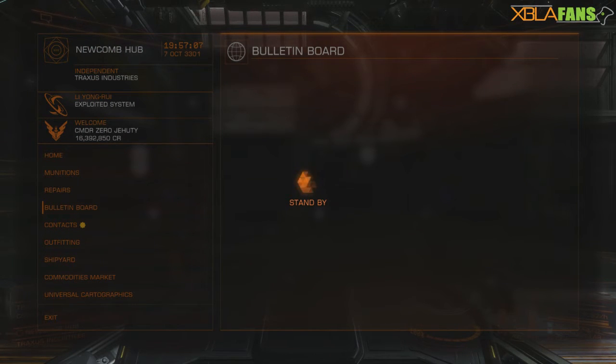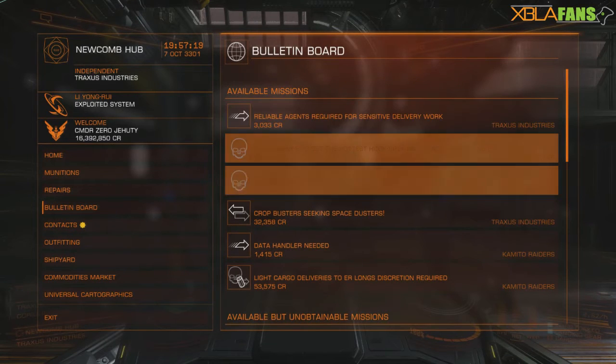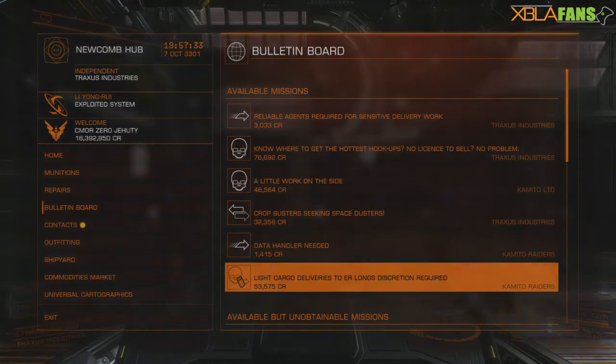What you want to do is actually go into the bulletin board. I highly suggest that you do this in a system that you don't care about losing faction rep for. Doing this will cut out you having to fly back and forth between stations and help you avoid being detected and scanned for items. Find an illegal cargo delivery mission — this one is called 'Smugglers Run', and as you can see it has a skull and a delivery icon, meaning it is an illegal goods mission. Accept it.